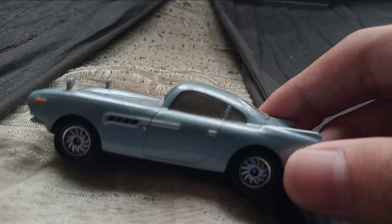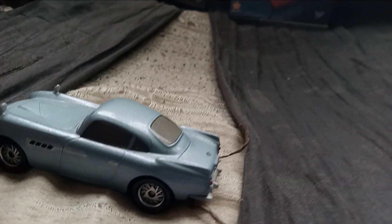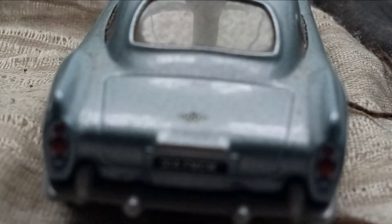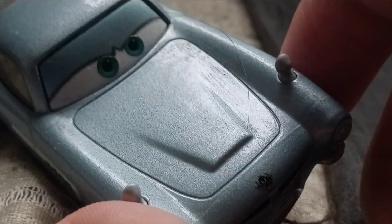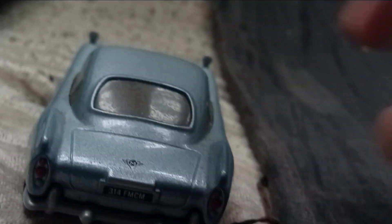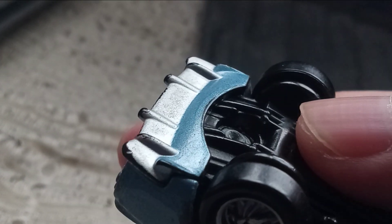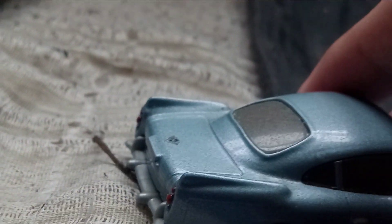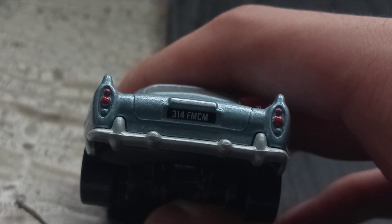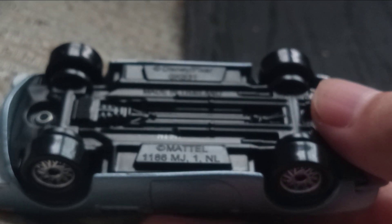On the sides there are also fins that go up on the submarine version. On the back there is the Finn McMissile logo, similar to the one on the front. The back bumper is a gray color, whereas it was silver on the other Finn McMissile versions. The license plate reads 314 FMCM, which is an easter egg referencing Michael Caine who voiced him. There are also the tail lights and the base.